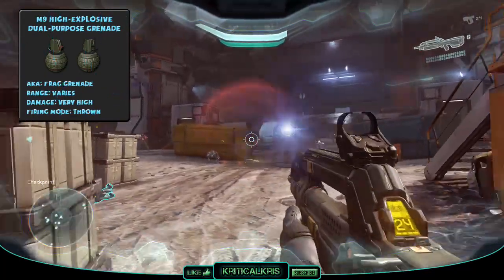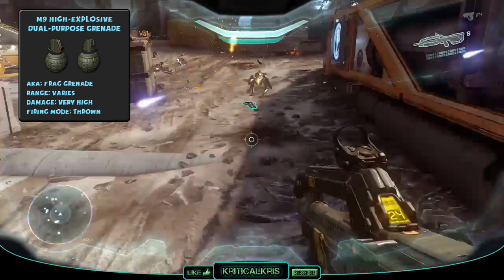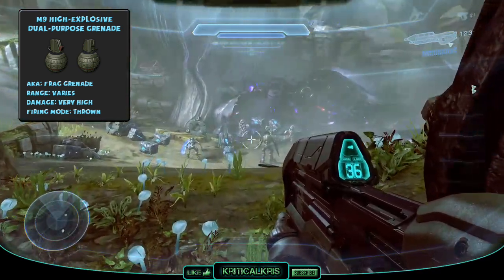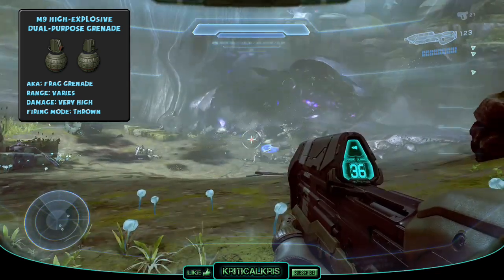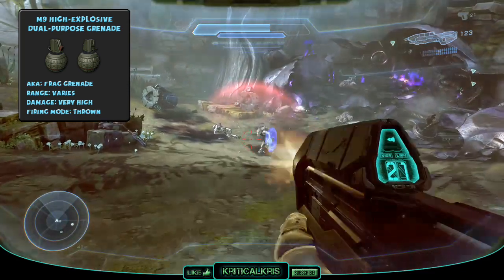The M9HEDP fragmentation grenade is a high explosive throwable grenade issued to the UNSC. It's an effective weapon when used against infantry and lightly armoured vehicles. It's surprisingly bouncy, giving it the ability to be deflected off hard surfaces and around corners. Once thrown, the grenade will detonate a few seconds afterwards, killing enemies within its blast radius and usually depleting enemy shields.